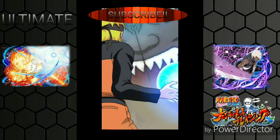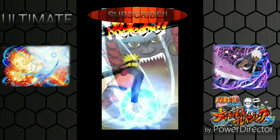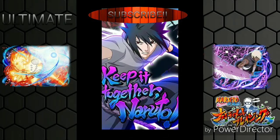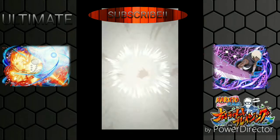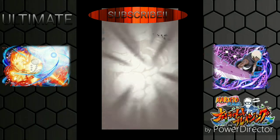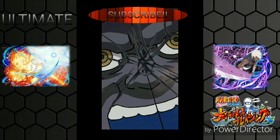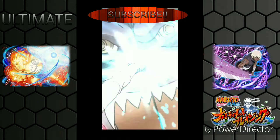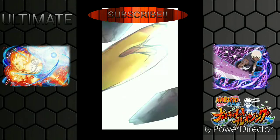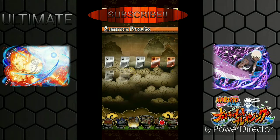Here we go - the guaranteed character. For the fifth level you're guaranteed either Darui or Kiri Chakra Mode Naruto, so let's hope it's Naruto. With guaranteed banners, I learned that if you don't get Sasuke from the start it's most likely going to be one gold. But if you get Sakura you're likely getting more than one gold. Okay, it is two - they're both at the end!